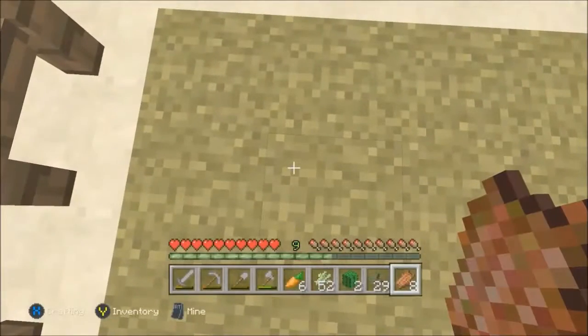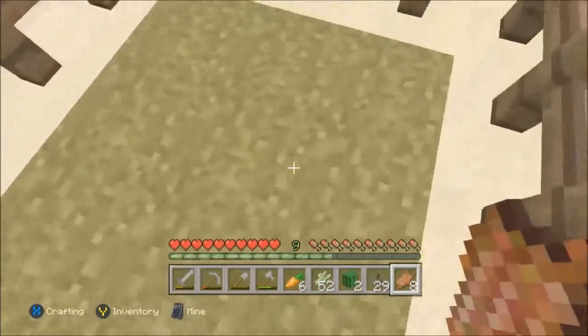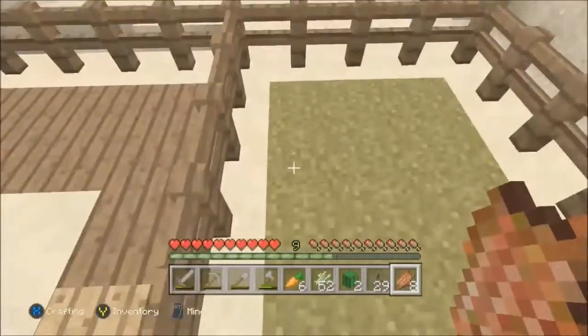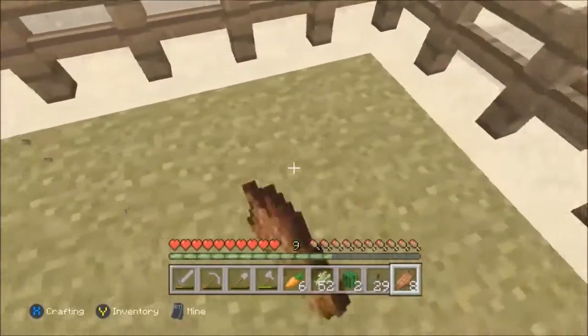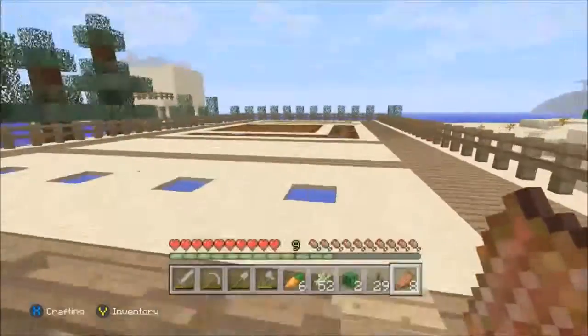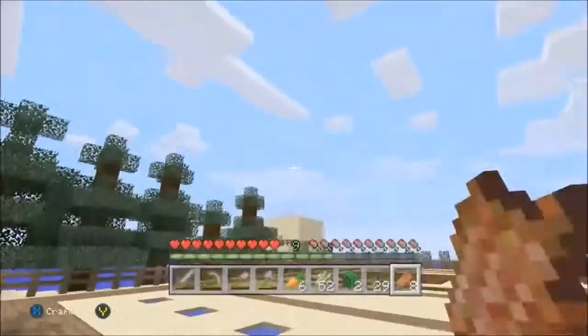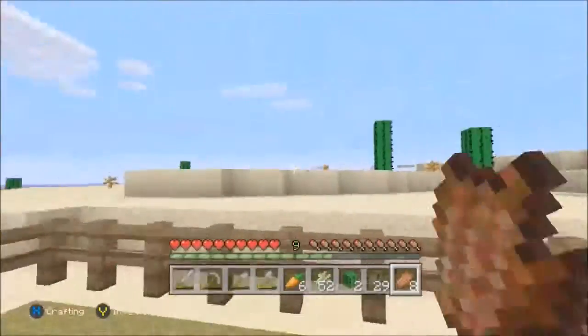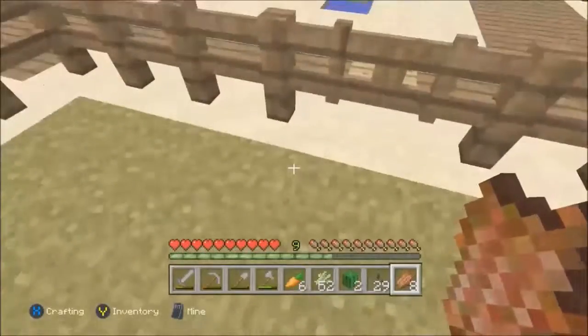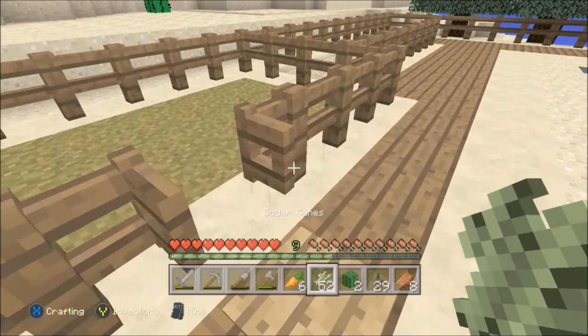Eventually I'll be using this as a dye farm. If you apply bone meal here, you have a chance of growing flowers, hopefully, so I can get some red and yellow dye eventually. And it's also just a good grassy area if I manage to get any animals at all. I do have an idea — I might be able to get some mooshrooms from the surrounding islands, bring them over here, shear them, and turn them into normal cows. If so, then we could get leather for books and do enchanting — that would just be awesome.